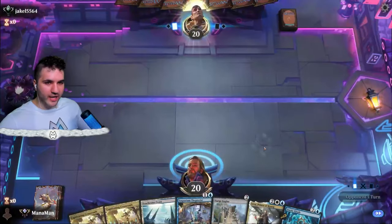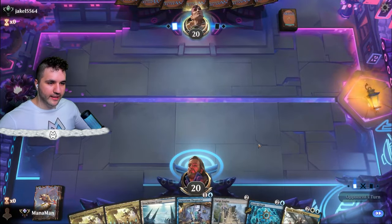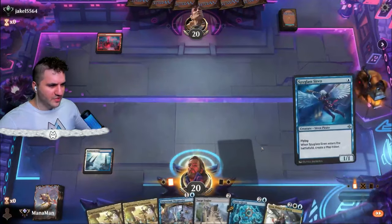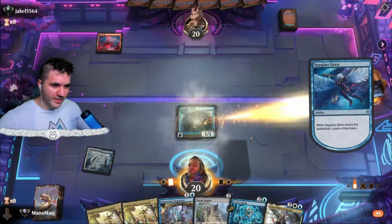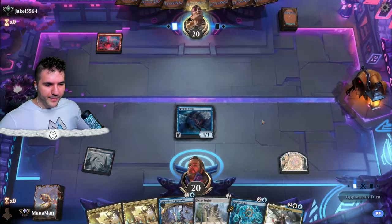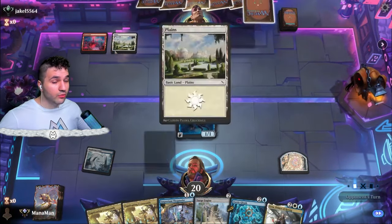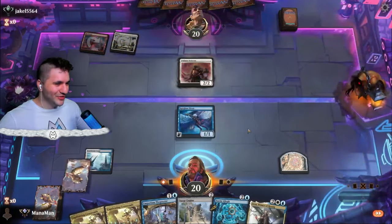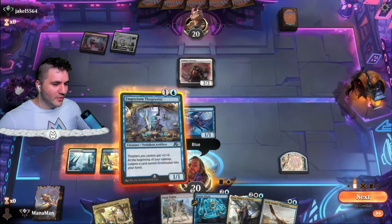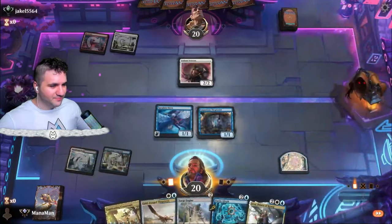Jackal5564, hello! Don't like being on the draw versus Mono Red or Burn. Okay, so it doesn't have to be Mono Red — Boros Valiant Veterans. This is going to be Boros Soldiers most likely. I think we are actually pretty well equipped to deal with this. Now we draw into the Gold Forge Thopteryx — the Thopteryx everywhere. The Gold Forge Thopteryx having Lifelink is so important; if it didn't have Lifelink I don't think it would be really worth running.